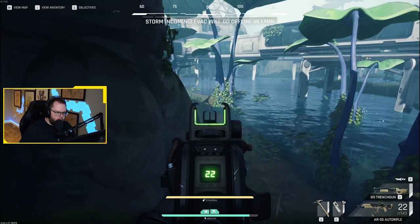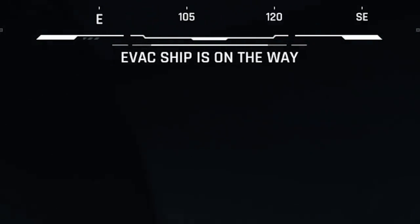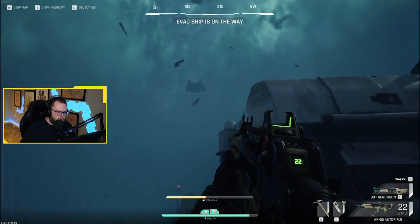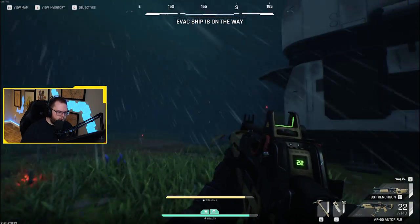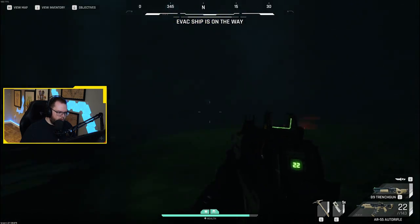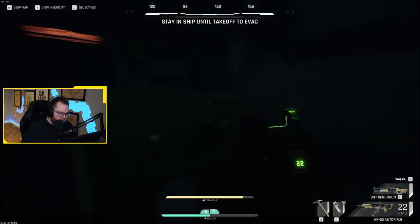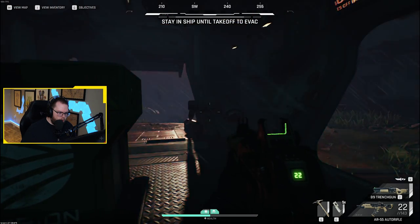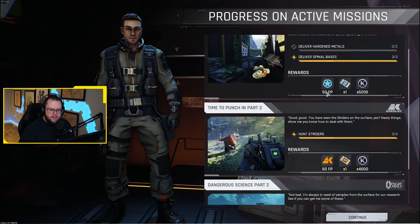There's my spinal bases! One minute to extract — my extract is over there, I don't know if I'm going to make this. Evac is now disabled. Holy shit, I think I made it. Let me in! I think I made it — holy fuck. So I got my spinal bases and got the hunt done.